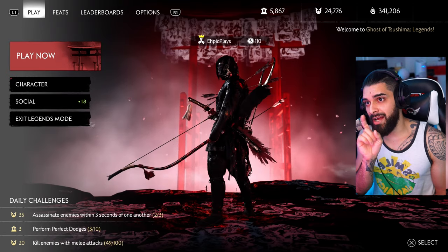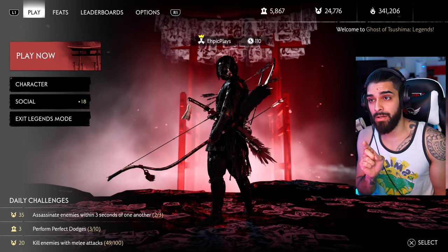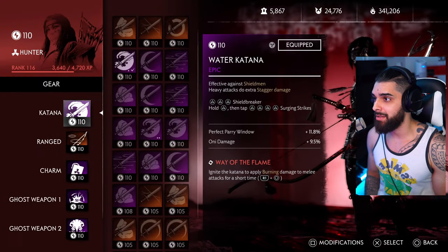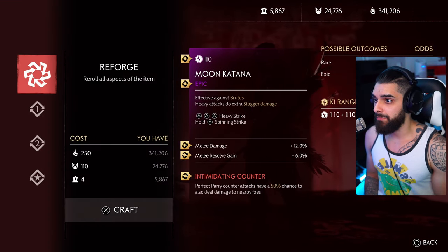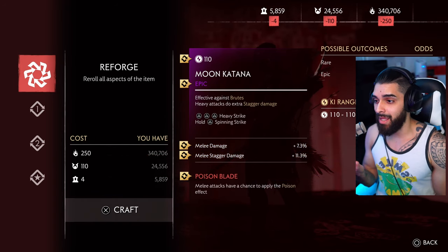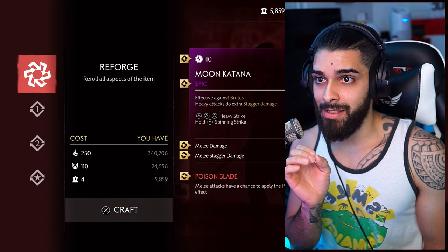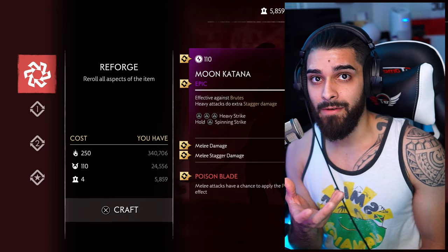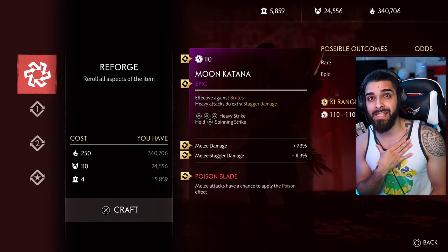Once you're in legends mode, you can see I have 24,776 honor — pay attention to that number. Go under character, find the piece of gear you want to change, and reforge it. Let's say this moon katana — you roll it and don't get what you want, so you roll again. I've already spent 220 honor, and the important thing is you don't want to roll a bunch of times. Limit yourself to maybe three reforges total.